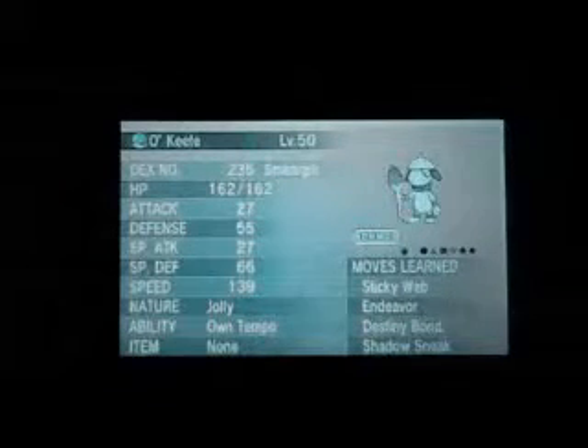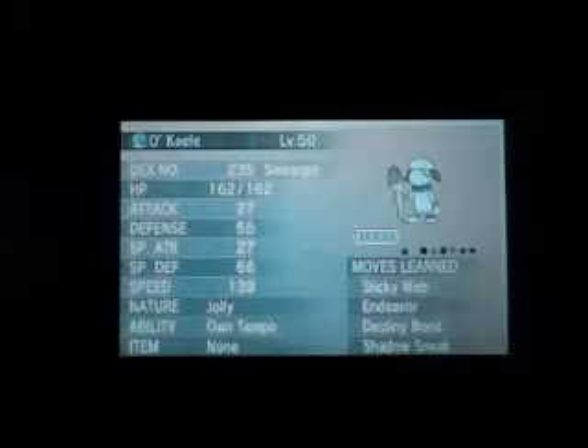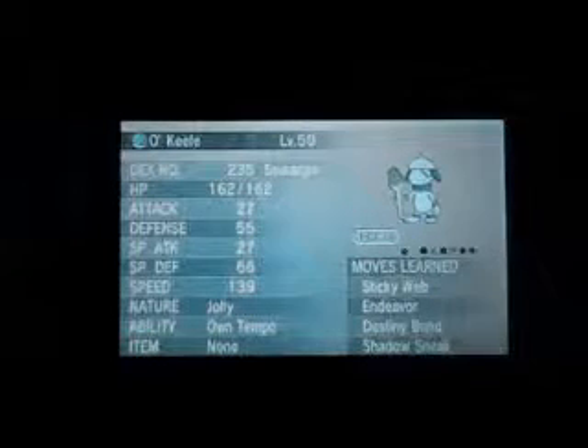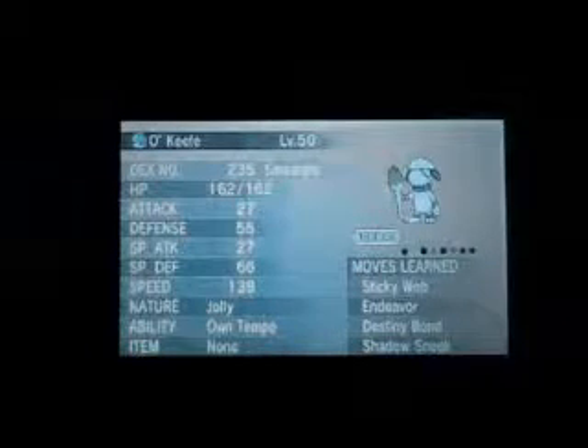Now here's my second set. This is my girl called O'Keefe, named after Georgia O'Keeffe the female painter. She's also Jolly, they both have Own Tempo, and their attacks are absolutely dreadful — it's just Smeargle. But this one's a little bit more devious. I've got Sticky Web, which is great for getting that extra speed control.